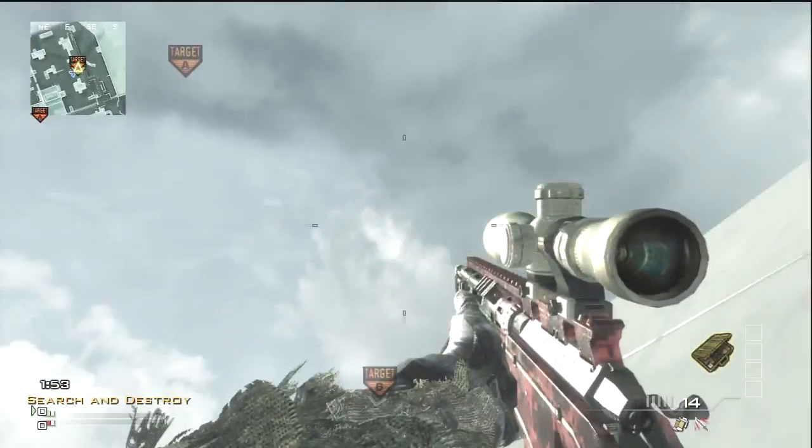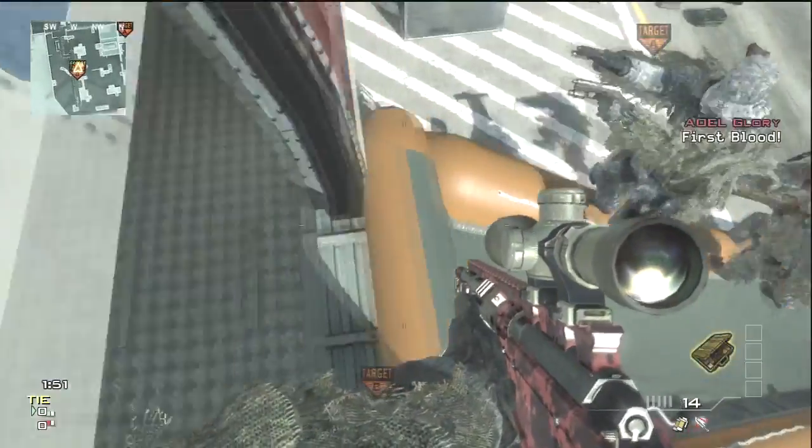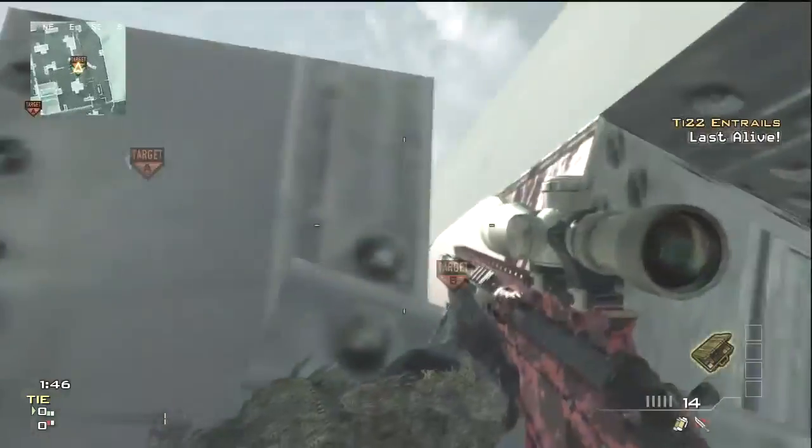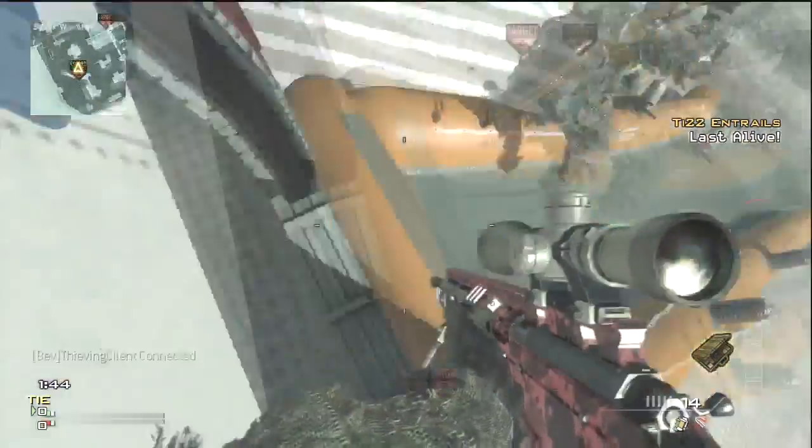Hey, what is up guys. This is a tutorial on basically how to get on the tail of the plane on Terminal. All you gotta do is get on top of the plane — there's like three ways I think.